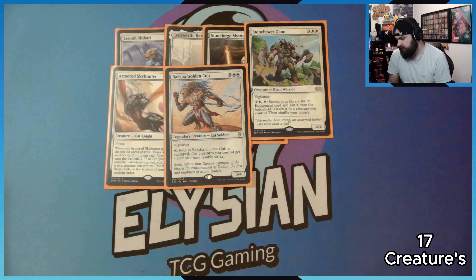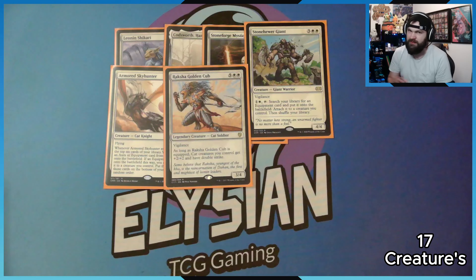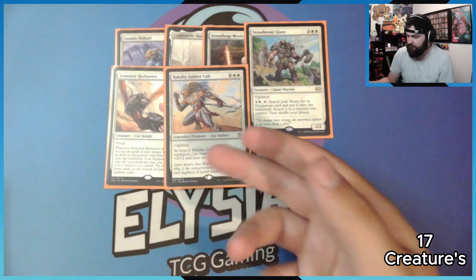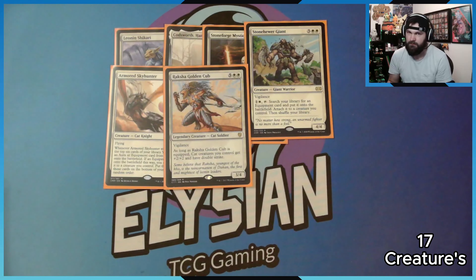We have Rasha, Golden Cub — a 3/4 with Vigilance. As long as this is equipped, all my cats get plus two, plus two, and double strike. So if I have a bunch of cat tokens, they all have double strike. Since Kemba creates 2/2s, already those are 4/4 double strikers. Pretty good.